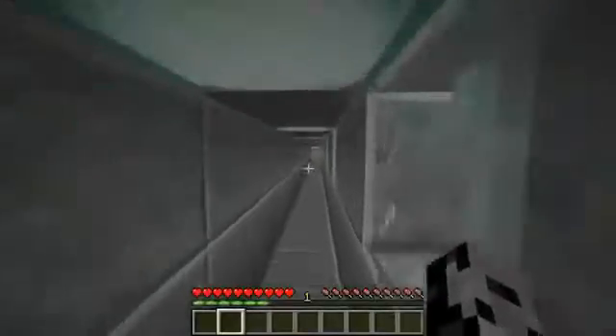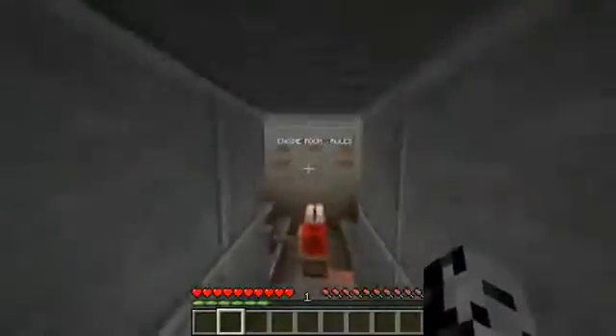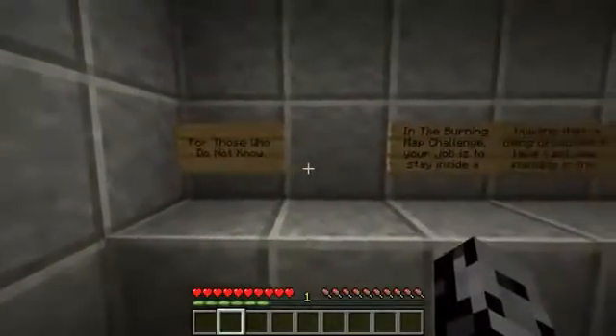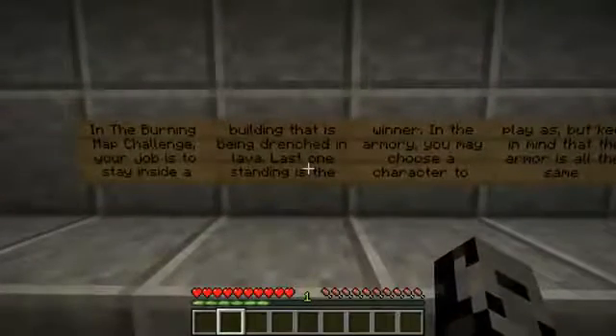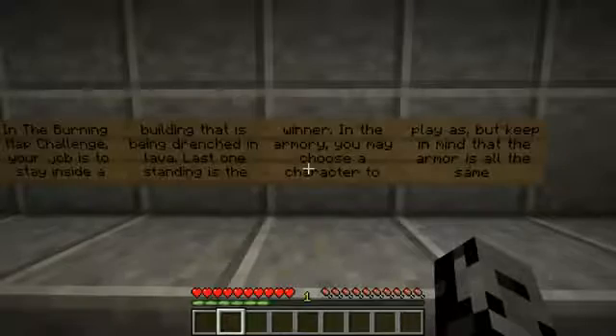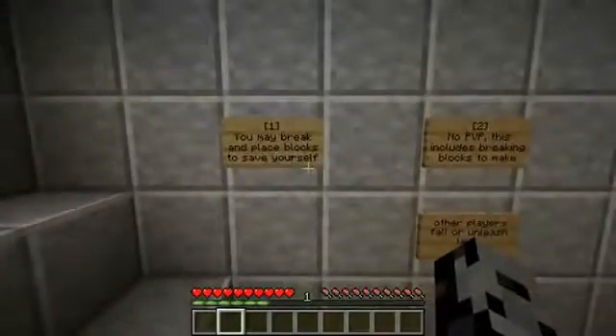There's food in that thing, let's go check out the rules. May the force be with you — thank you Brett, and also with you. Is that how it goes? Is that like church? For those who do not know: in the burning map challenge, your job is to stay inside a building that is being drenched in lava. Last one standing is the winner. In the armory you may choose a character to play as, but keep in mind the armor is all the same.